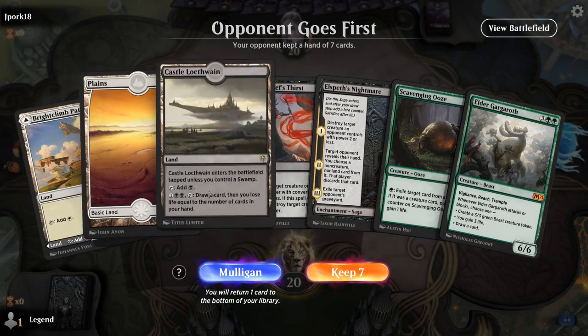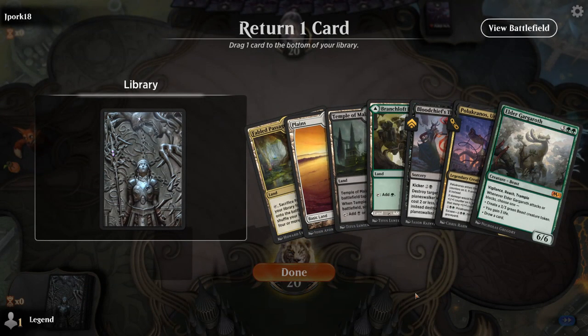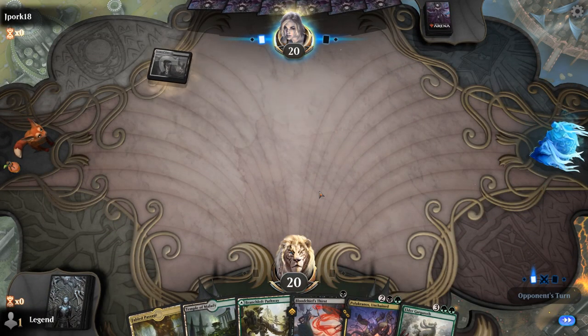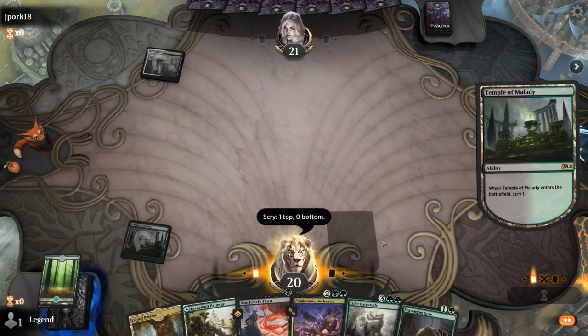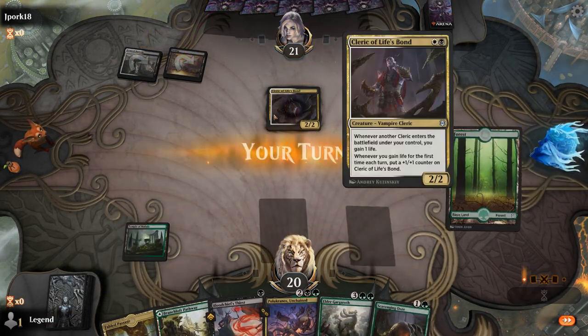We're on the draw. Don't think I can keep a hand without green mana, so this is a little bit better. Getting rid of Thirst seems greedy; could ditch Gargroth but I might want the second threat. So maybe bottom a land and try to keep land on top with Temple. Forest is fine. And a Cleric of Lifespawn — so Black-White lifegain. Thirst isn't a bad answer here. Can keep Passage for later. Next turn I get to play Ooze and exile a creature.